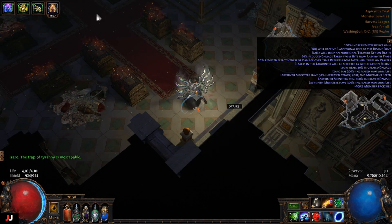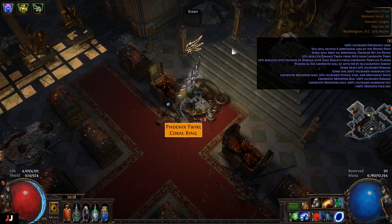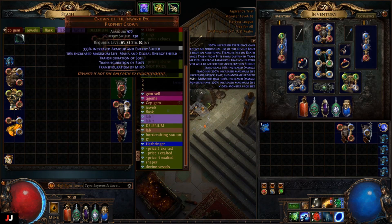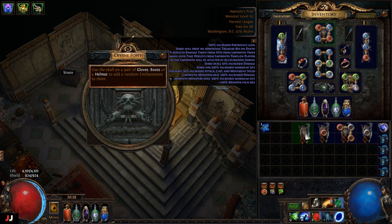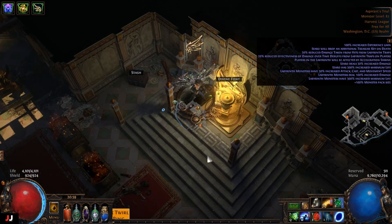Next lab, two keys. We got seven enchants again, so here we go. Maybe — I think summoners use this helmet. Rallying cry buff effect — nope. That should go for something. Now that would be a 10 exalt enchant right there on an Abyssus — I don't know if attack builds use it but I'll look at that one too. And phase run. Possibly a couple good enchants there. The curse effect will definitely go but we need to make more money to cover the cost. We made an alteration orb.